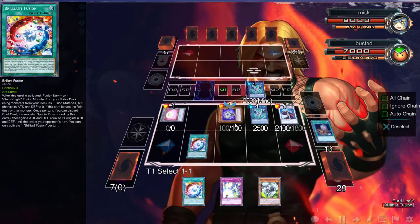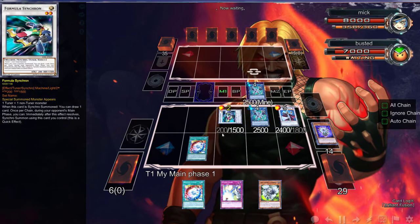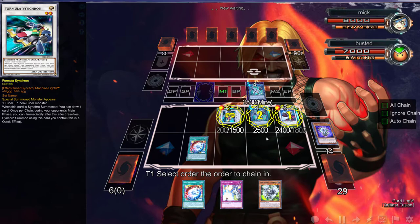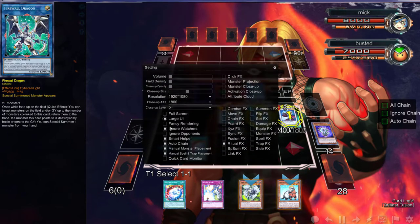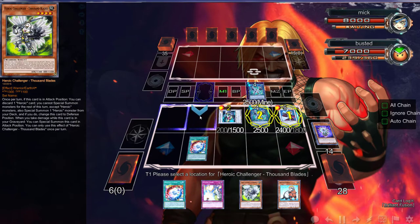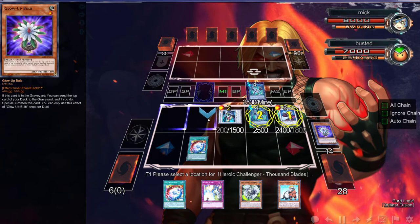We're going to go into a Formula Synchron right here and draw a couple of cards. We're going to activate Firewall — whoa, that is not what we need to be doing. We can take that auto-chain off. We're going to keep that for next turn because — wait, we haven't used Ferret. Oh, we didn't use Ferret this turn!